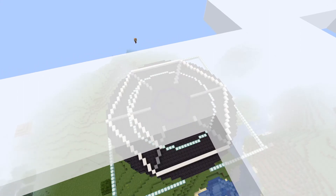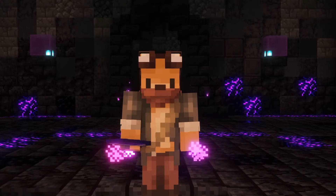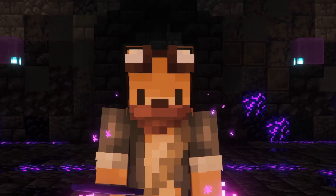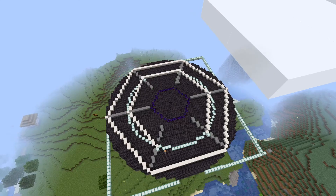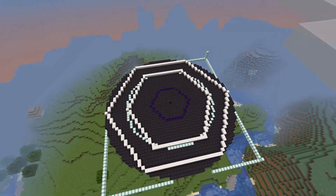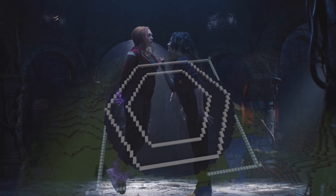As a fun little detail, I used the hexagon shape to pay homage to Wanda's hex. Also, if you haven't yet, make sure to subscribe and give this video a like — leave a comment too if you're enjoying this so far, it really makes me so happy reading your comments. For the design of the basement, I wanted to follow the main structure from the show with the pillars, the vines, and the runes on the walls.